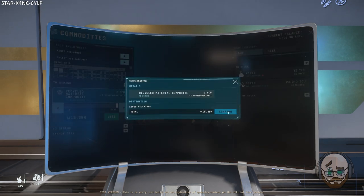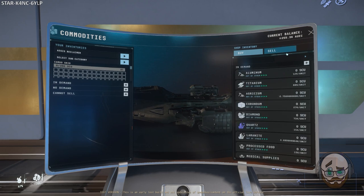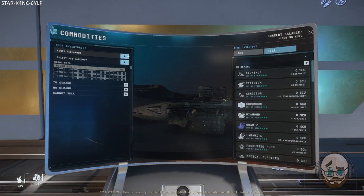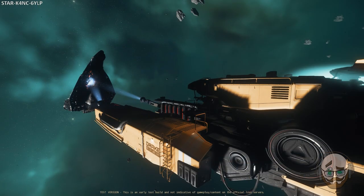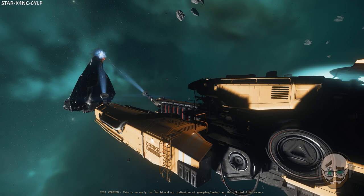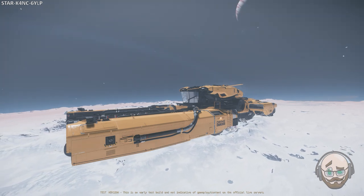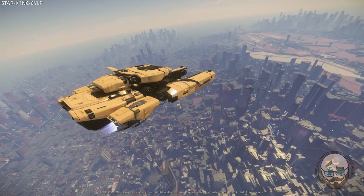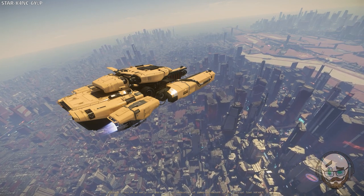You can sell your legally collected RMC at the TDD locations in major landing zones. While commodity rates in the verse are always fluctuating, the current TDD price comes in at 7,700 alpha UEC per 1 SCU container. A filled Drake Vulture with 12 SCU of RMC should sell for 92,400 alpha UEC, and a full Aegis Reclaimer with 180 SCU should sell for 1,386,000 alpha UEC. For comparison, the highest valued item in the verse is refined quantanium at 8,800 alpha UEC per SCU. Salvaging has the advantage over quantanium mining of not requiring further refinement before selling, though you will need to fly to a major landing zone to sell at a TDD terminal. Note that commodity prices are always subject to change.